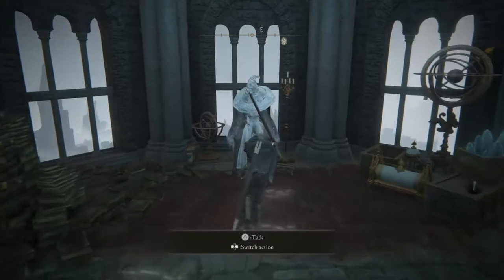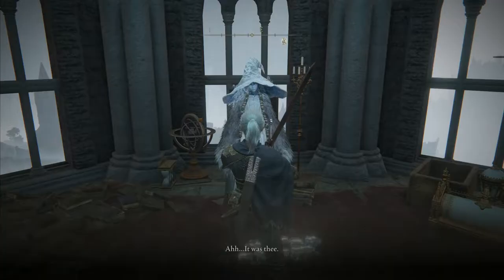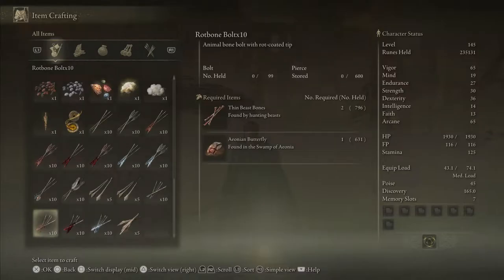If you don't know how to get to the Lake of Rot, ask Renna near the Carrion Manor — she'll help you out. Now then, let's talk about the ingredients you will need, starting with the arrows.